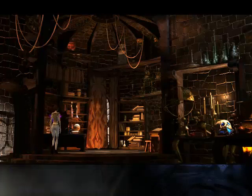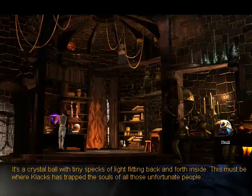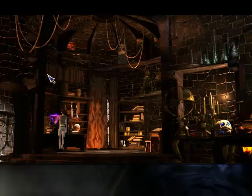Crystal here. This looks like his lab. It's a crystal ball with tiny specks of light flitting back and forth inside. This must be where Klax has trapped the souls of all those unfortunate people. I pictured something more grand and dramatic, but okay, that works.